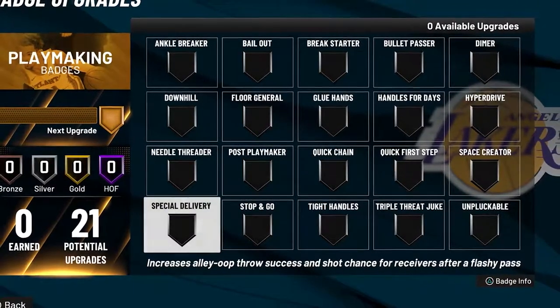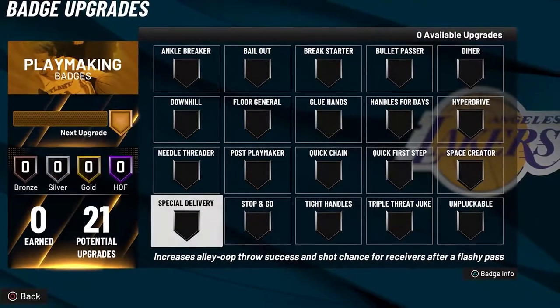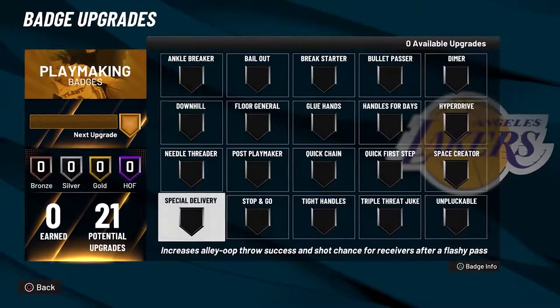Special Delivery — it's not the best badge for normally playing, but for level 40 sake and for my points sake, this badge helps with lobs and flashy passes. It's one badge that helps with two ways to get my points, so that's really good.